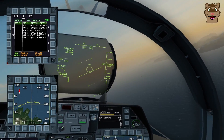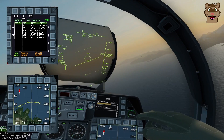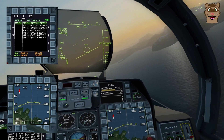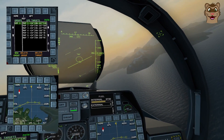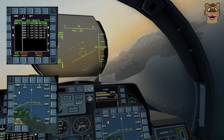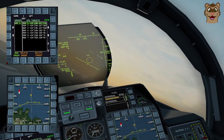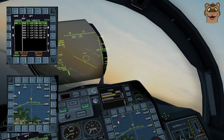Also worth noting: the previous Sea Skim shot we fired to a single point flew directly to the target and then dove down to sea level after picking up the ship. By setting a path, the missile was flying at sea level the whole time — the path is set to minimum altitude, about 250 feet above sea level. That means it has much less chance of being picked up on radar. The first Sea Skim attempt probably would have been detected. Setting a path means it flies low from the start — it's the best way to do it.